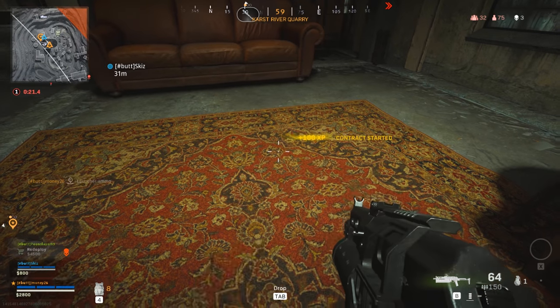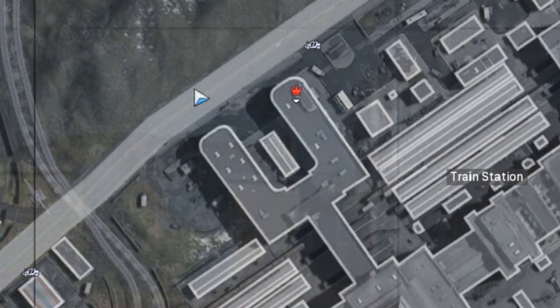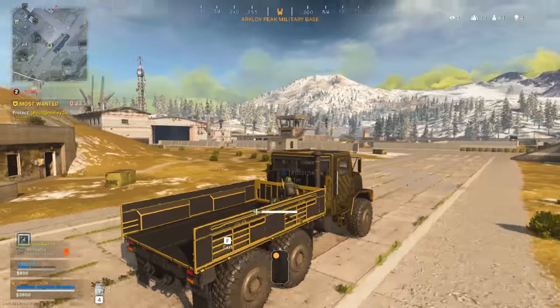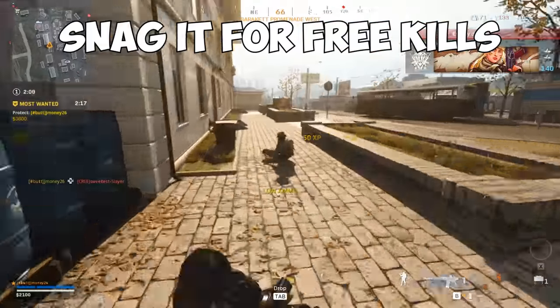Last but not least, the most wanted contract. This contract puts you on the map for all players to see for 3 minutes. Why pick this up? After time expires you'll receive a cash bonus, but you'll respawn all your dead teammates. It's a high risk, high reward contract if you're low on money and down on teammates. But if you're confident, you can pick this up and have the kills come to you.